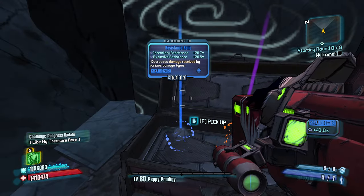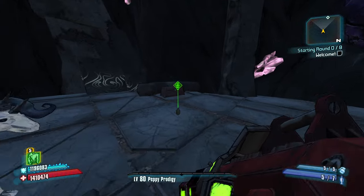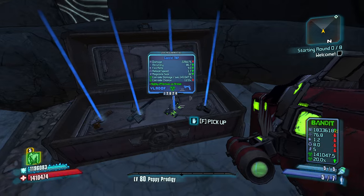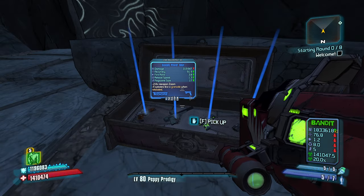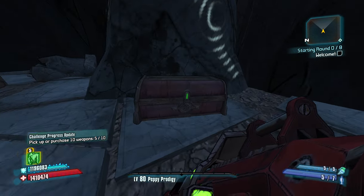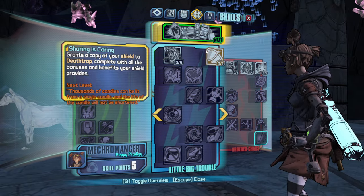Let's see — cooldown rate is super, super nice. And melee damage just in case we get a complete melee skill tree. But this first part here is usually pretty important in order for us to figure out what kind of build we're going to be going, what kind of skill tree we're going to be pushing down.